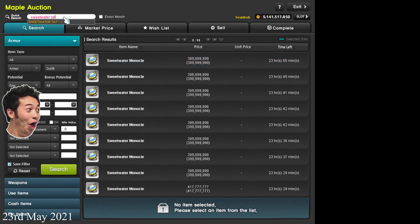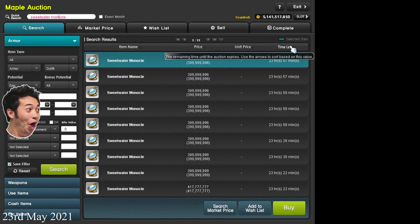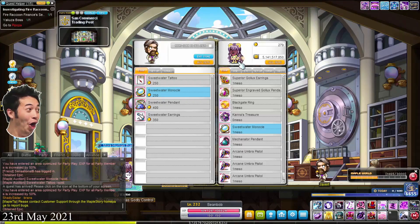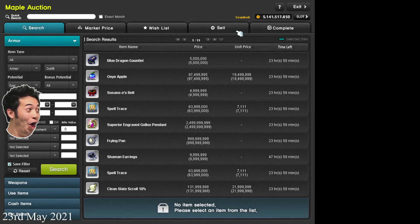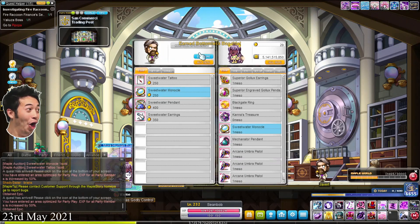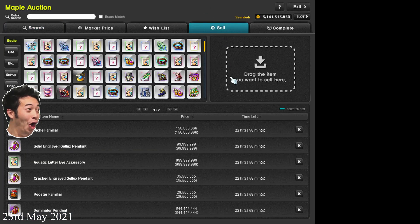If I buy these 3 more times I'll be left with 6 Commercy denaros, which won't be enough to go on a voyage, so I better do some daily Commercy runs right now. Another Sweetwater monocle sold — I'm on 4.4 bil now. Sweetwater tattoos are dropping, nobody wants them. I'll just sell for really cheap. Sold both — that puts me at 5 bil.